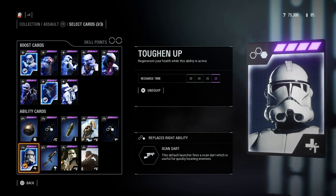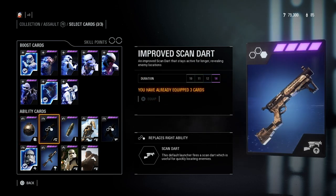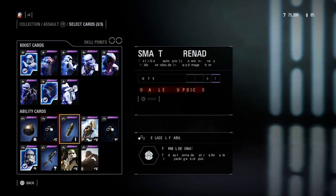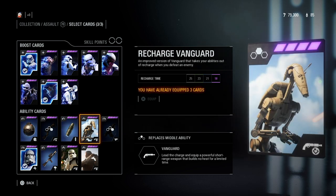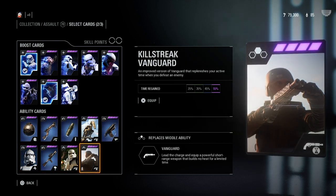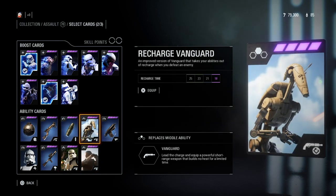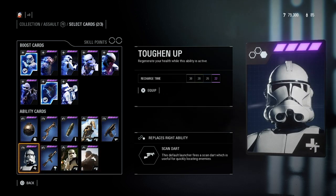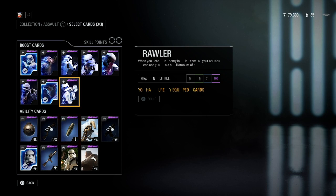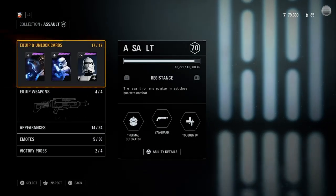Moving on to the ability cards, Toughen Up is a really good one — it basically gives you almost like a stim shot. I don't really use the scan dart or need to upgrade grenades. The Vanguard ability cards are really really good if you use that Vanguard shotgun — they can be very deadly. You can only equip one boost card and two ability cards, but I honestly prefer to go ability cards.